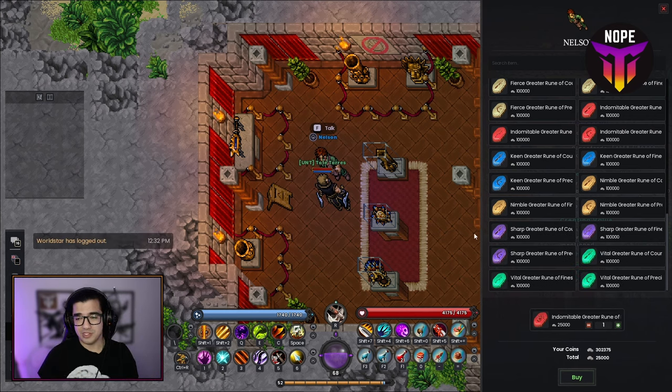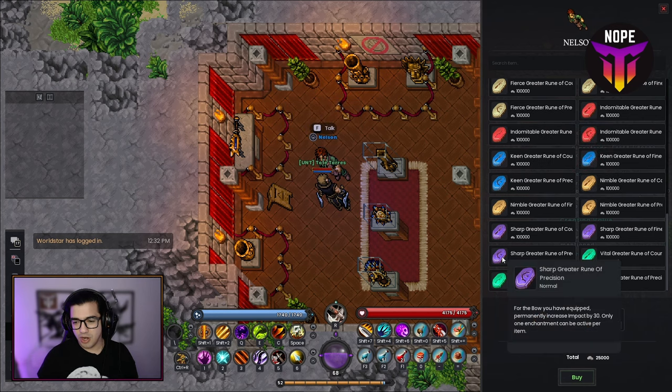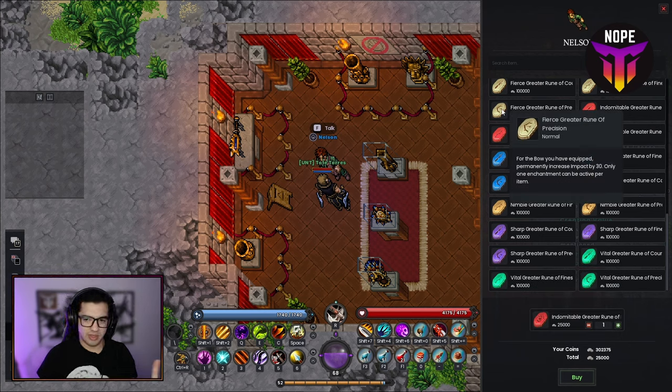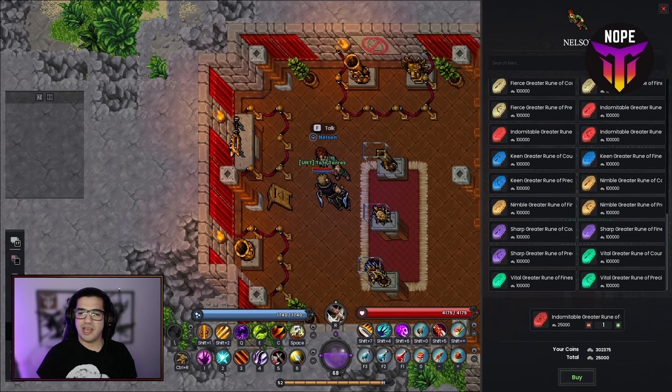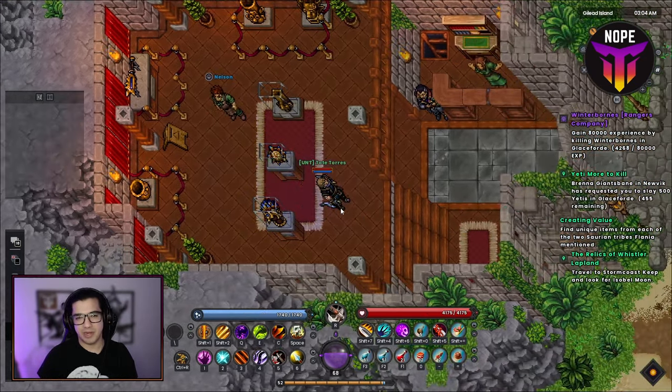I believe there's currently a bug in the store — there are two runes that both say they increase impact by 30: one called Fierce Greater Rune of Precision and one called Sharp Greater Rune of Precision. I suspect one of them should actually give precision instead of impact, since they're currently identical. I'm sure that'll be fixed eventually, just letting you know. Regardless, this is why you should be grinding Saurians as much as possible, as well as the next location.